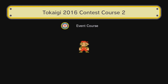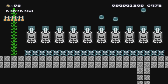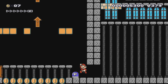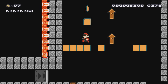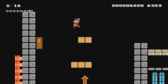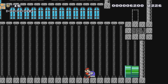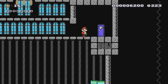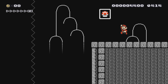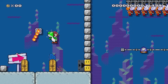Tokaigi 2016 Contest Course 2 doesn't contain that many coins, but the problem is how you're meant to beat the level. You're supposed to jump to find invisible blocks and use a P-Switch to reach the top — but hitting invisible blocks gives us deadly coins. Even when you're up there, you're meant to use the P-Switch to turn blocks into coins. However, we can actually use the P-Switch to jump higher — drop it while in the air, hit it, then jump mid-air to reach high grounds. After a while, you'll be able to reach the P-Door and complete the level.